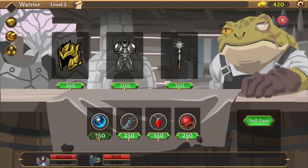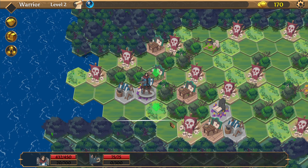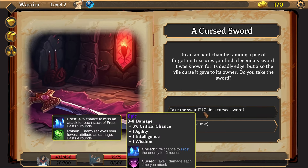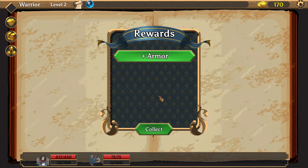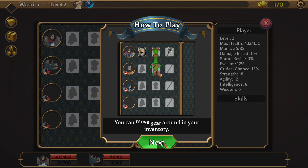I'll get the void spear. Then there's a special event: in an ancient chamber among forgotten treasures, I find a legendary sword. It was known for its deadly edge but also the vile curse it gives to its owner — every time I attack I deal damage to myself, but it also has a chance to deal chill damage and poison. Yeah, I think I'll just go with it.